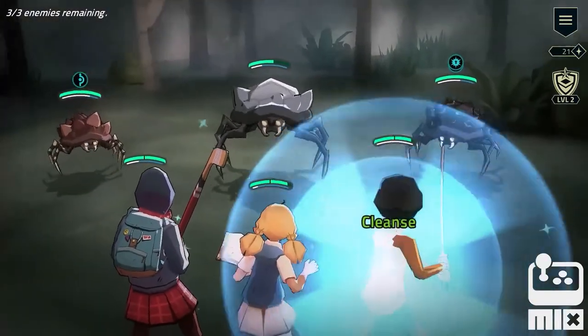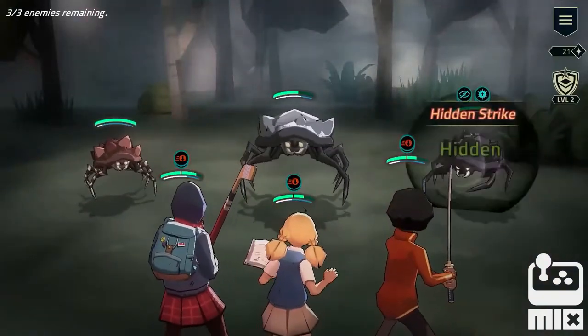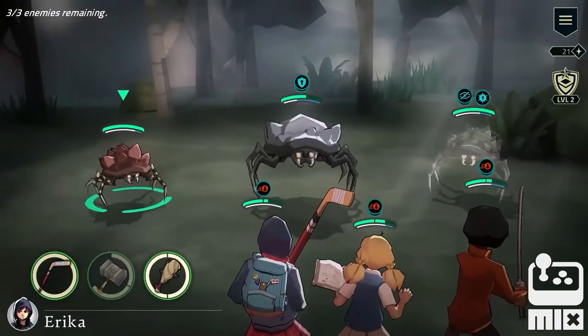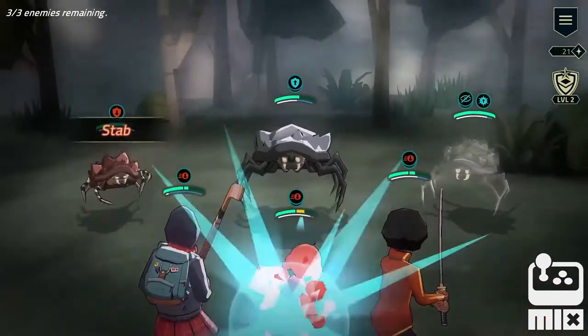And Cap can knock down one of the striker's fades. The striker responds with Web Storm, which slows and damages all of our team. The defender is protected. The lurker is hidden, so I'll go for the striker, and that will bring its defense down.